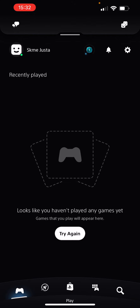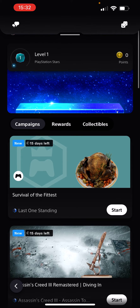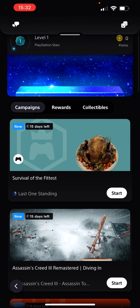Right next to your profile on the right side, there's this little blue thing with a number in it. I have one because I'm only level one — this account is brand new. You're gonna tap on that, and under your level there are three things: campaigns, rewards, and collectibles. You're gonna click on rewards.